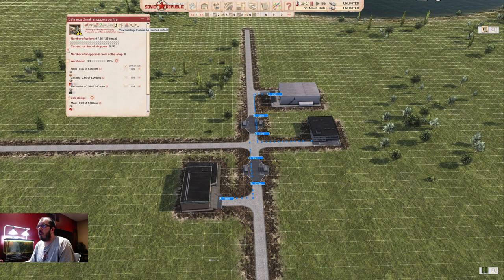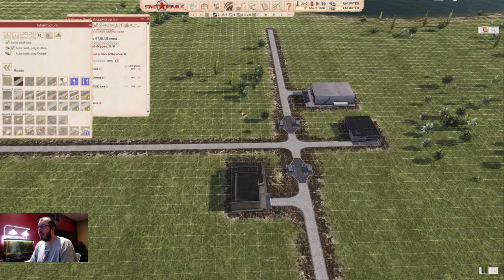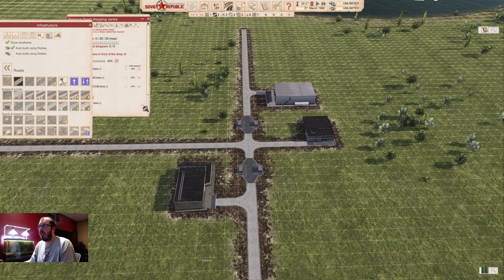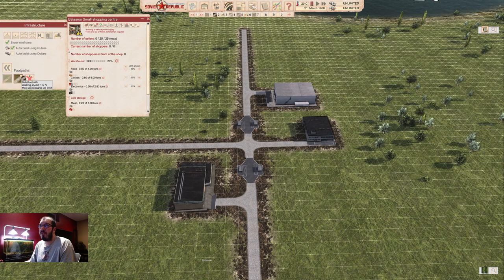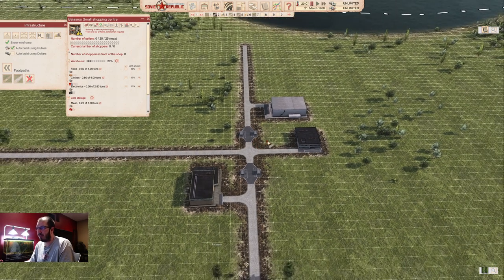If you hover over your buildings, you can see which buildings can be reached by foot from here. This distance can be extended by using asphalt roads that have 115% walking speed, where gravel only has 75% walking speed. So having better roads extends the walking range by almost a quarter. Footpaths have a walking speed of 112%, so definitely connect everything at the end with footpaths — very important.